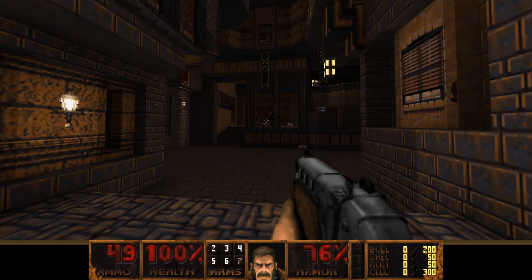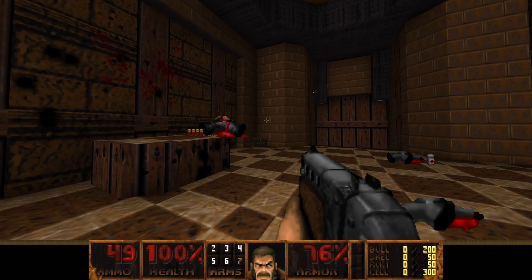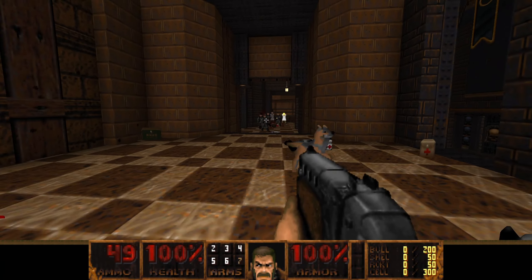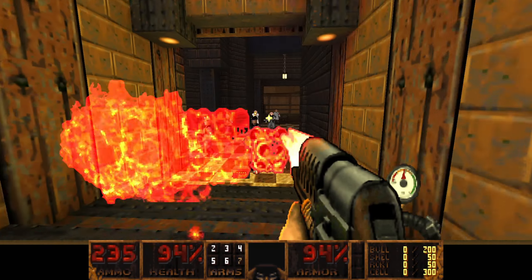There's the blue key. Where do we go from here? Grab this armor — this is definitely a flamethrower area.